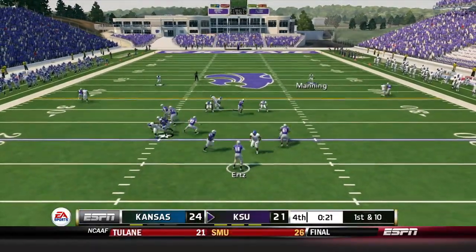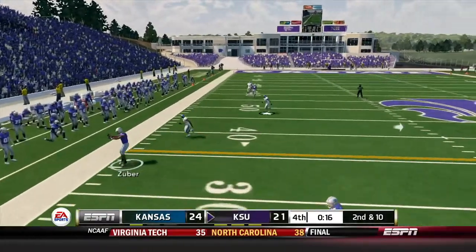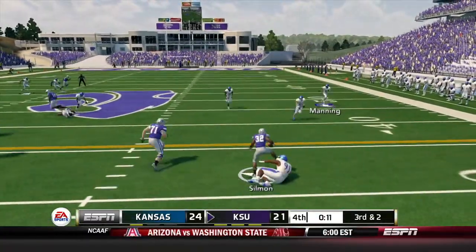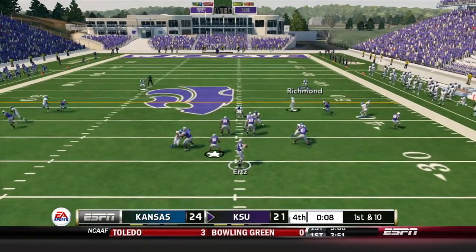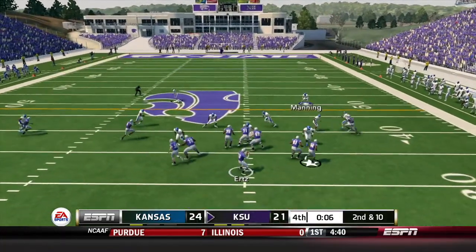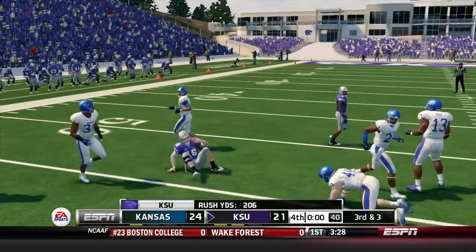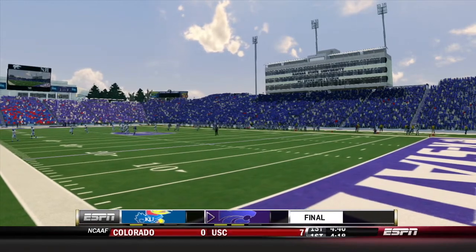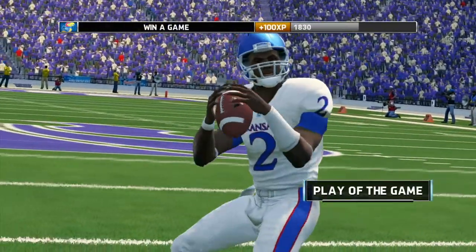We're up three — can we get a stop with 20 seconds to go? Urts finds Zuber for eight yards. Third and two, Urts screen play — Sillman breaks the tackle, picks up the first down. Timeout Kansas State — ten seconds to go. First and ten, Urts throws left, finds the man — it's dropped! Huge drop. Six seconds to play, second and ten — Urts scrambles, gets around a man with one second left. Time runs out. That's the ball game! Kansas Jayhawks get a big victory, 24-21, over the Kansas State Wildcats.